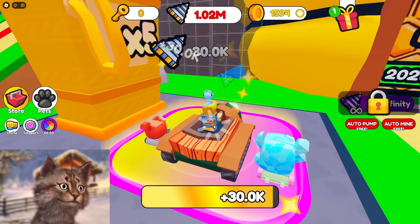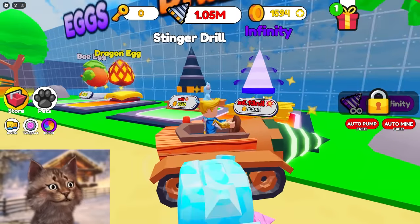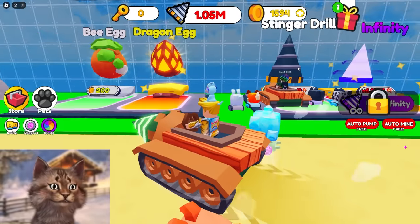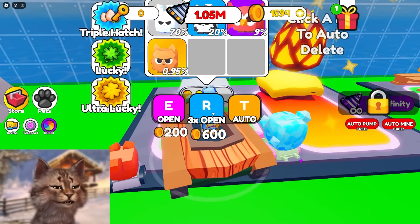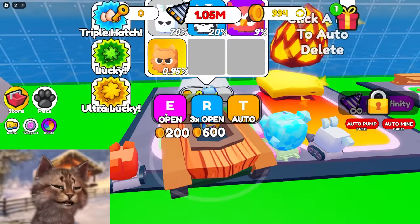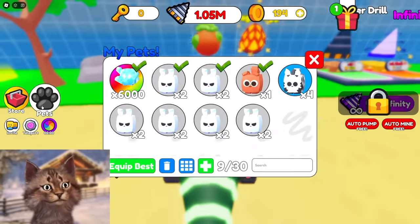I literally have a million. I have more than what I need for this. Oh, that's the best — Infinity Drill! I want this. That is the most powerful one. Dragon Egg — oh, that's Robux. I can afford this — let's buy three. Oh, I have to pay Robux. We'll buy one, two, three, four, five, six, seven. Oh, we can only buy seven. Equipped.